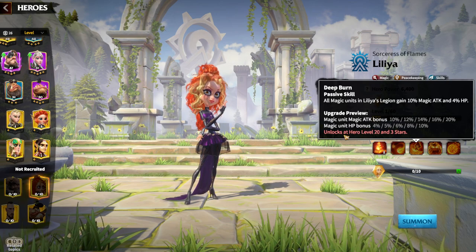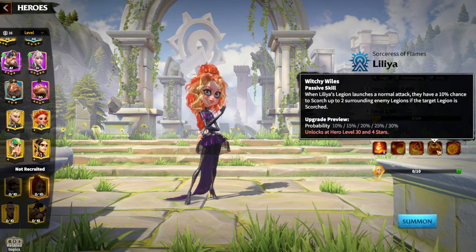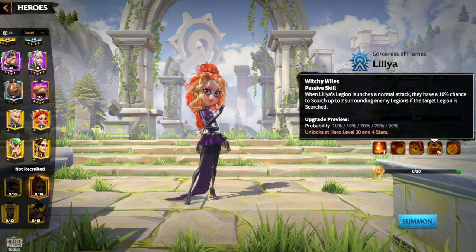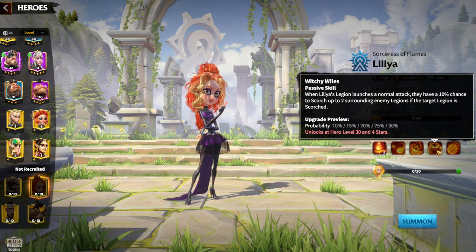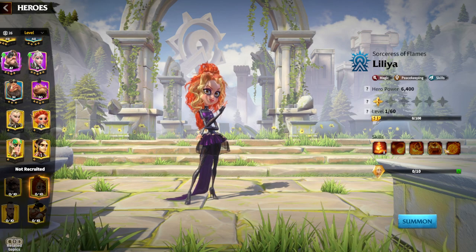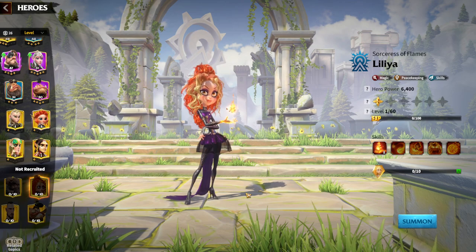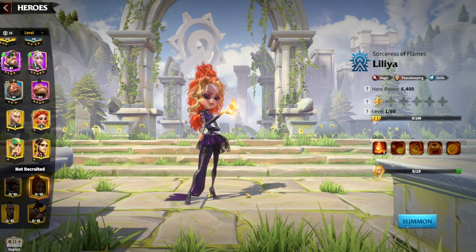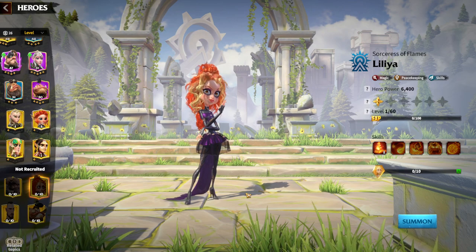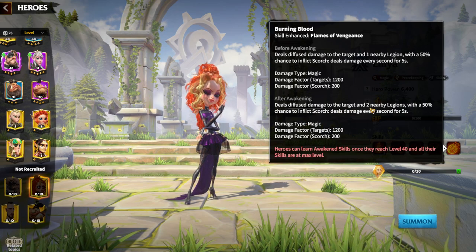The third skill gives magic unit attack bonus and HP bonus of 10% and 20% — nothing overpowered but solid. Also on the third skill, when Lilia's legion launches a normal attack, there is a 10% chance to scorch up to surrounding enemy legions. Now we're talking — scorch is the main idea behind Lilia. The fourth skill adds another legion to apply scorch to, with a 30% probability.